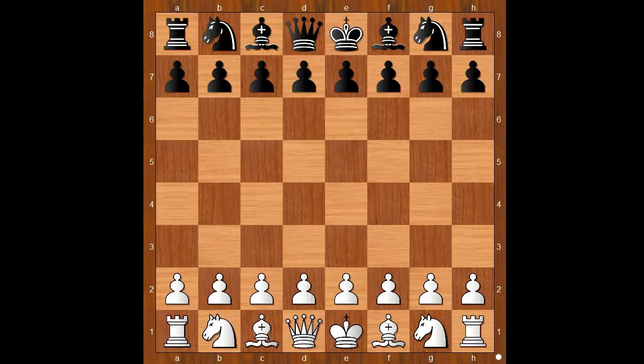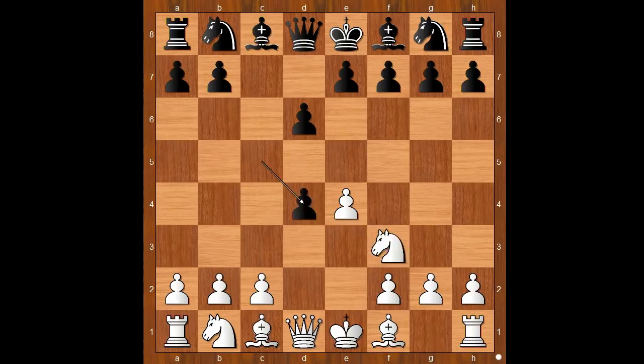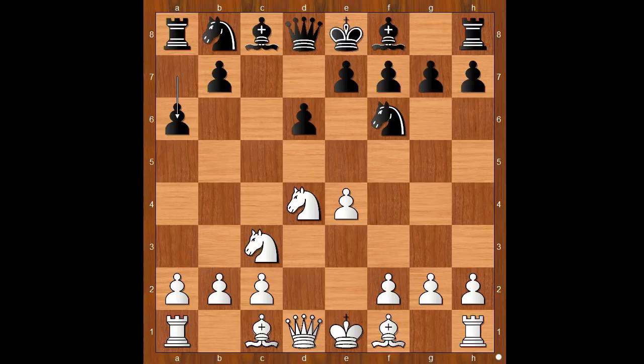Valentina Gunina had white pieces and she started with e4. Marie Sebag played c5 — the Sicilian defense. Knight to f3, d6, d4, c takes on d4, knight takes on d4, knight to f6, knight to c3, a6 — the Najdorf variation.